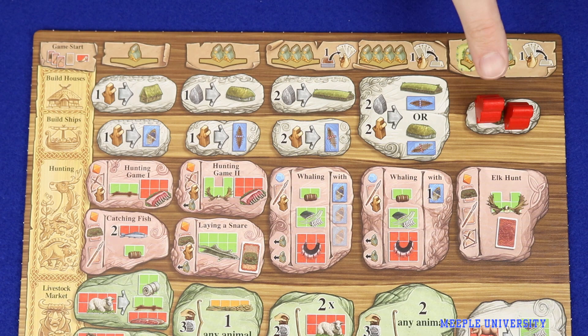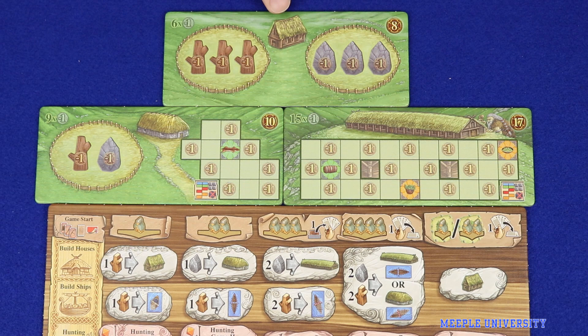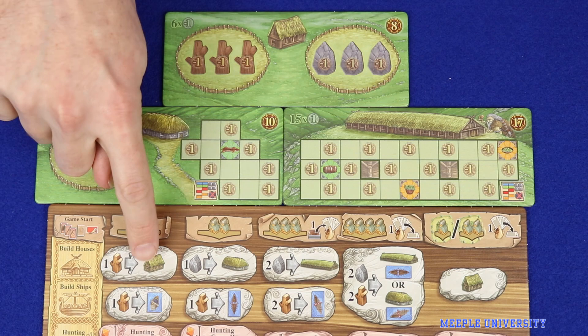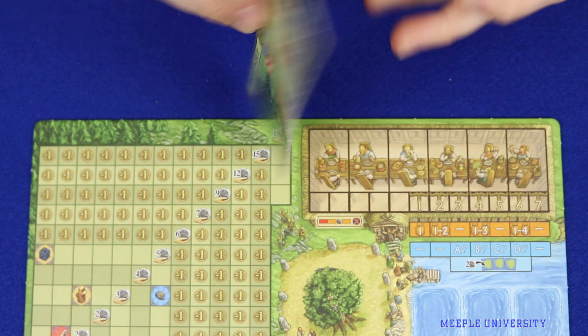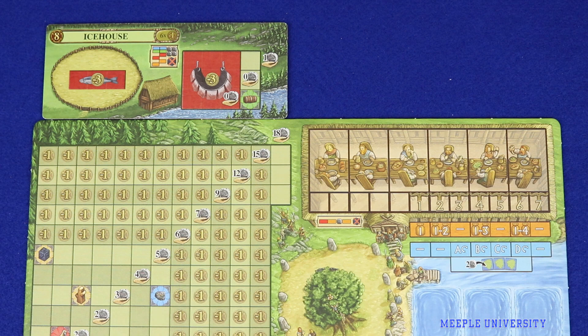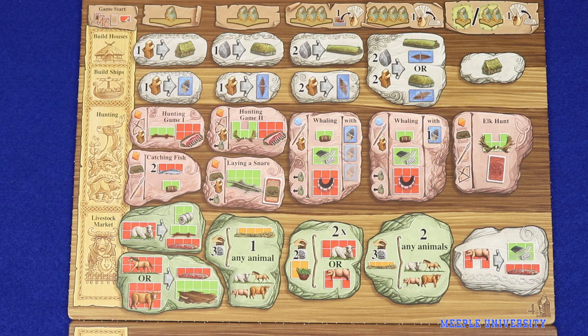Even if you have vikings remaining you must pass on your next turn. All of the build houses actions are the same as in the base game but they now use the icon of the type of house itself rather than a picture of the board. Taking one of the build shed actions allows the player to build one of the artisan sheds dealt to them at the start of the game. The player places the artisan shed either side up next to the player board and may then fill it in the same way as in the base game, with the exception that some spaces can only be filled by a certain type of goods.